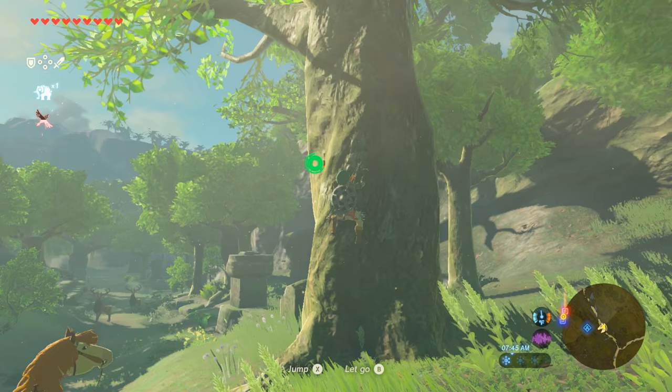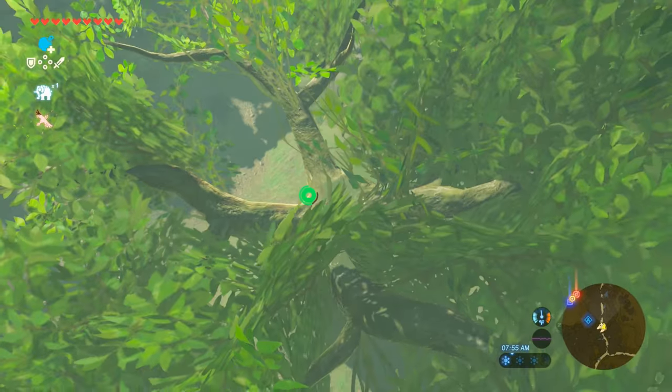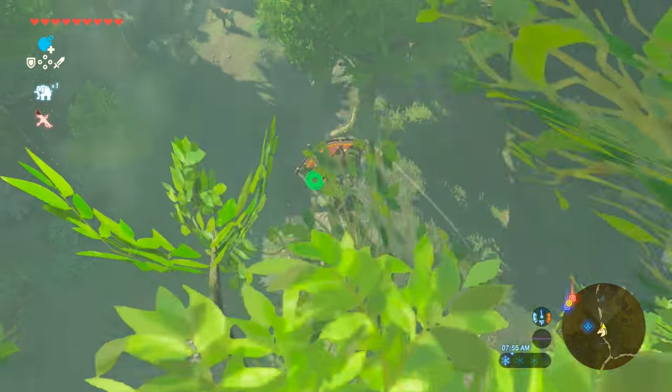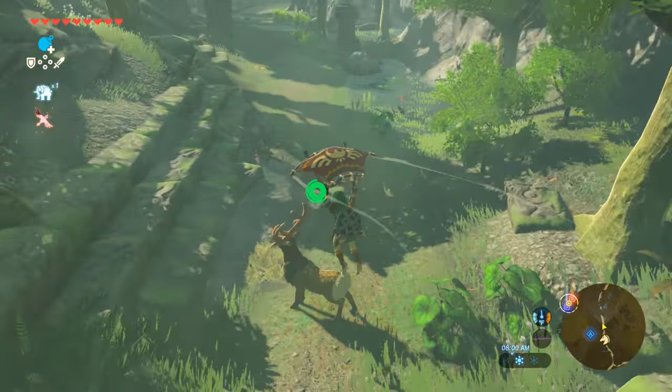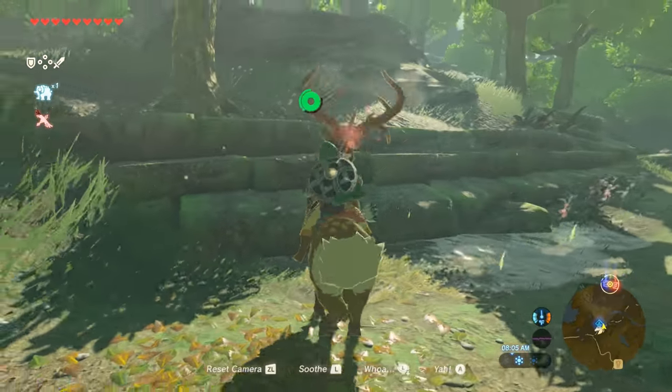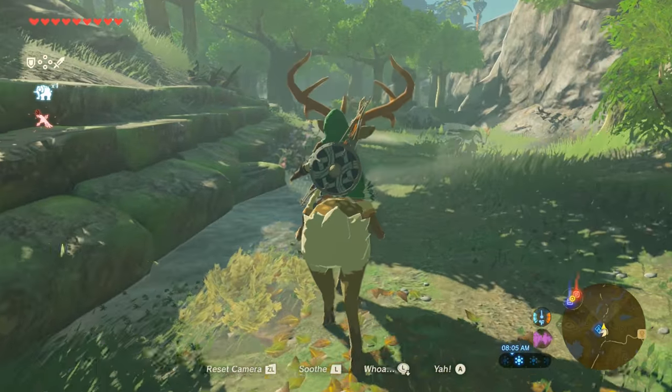The way that I decided to do it is I found a high point and I paraglide down, and you just land directly on the elk. Then you just spam the L button as fast as you can, and that's it.